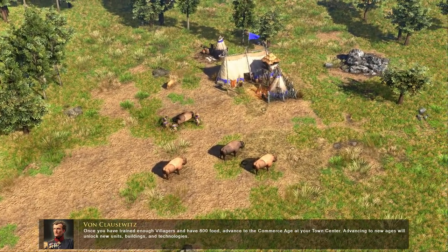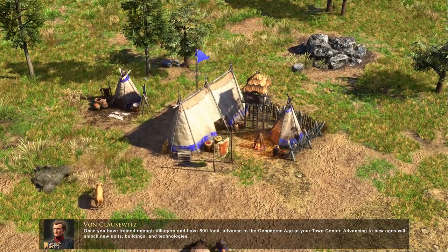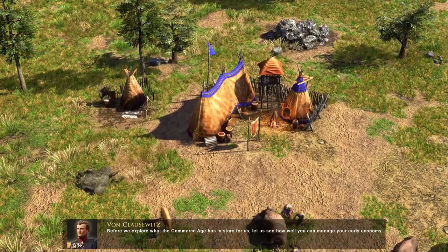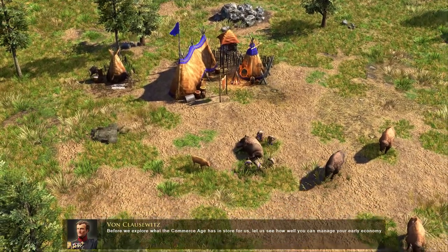Where you can gather from it safely, and newly trained settlers will not have to walk so far. Once you have trained enough villagers and have 800 food, advance to the Commerce Age at your town center. Advancing to new ages will unlock new units, buildings, and technologies. Before we explore what the Commerce Age has in store for us, let us see how well you can manage your early economy.